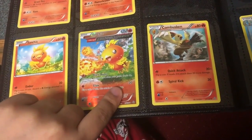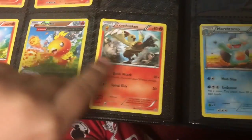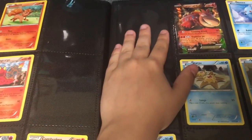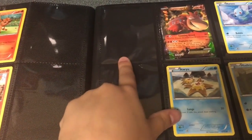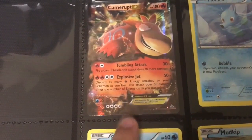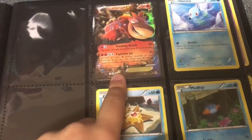My favorite Pokemon ever is a Torchic — I think this is an Ancient Origins Torchic, but I'm not sure, it's a nice Torchic. I have Combusken, and I am missing the Blaziken, which I have been looking for forever and I just cannot pull a Blaziken for my life. This is my Camerot EX — 180 HP with Tumbling Attack of 30+, and Explosive Jet of 50X. It's a nice card and this was my first EX card.